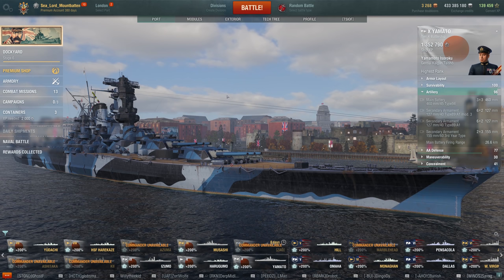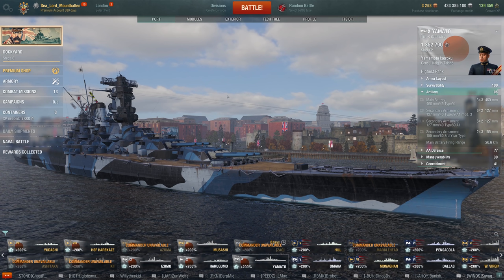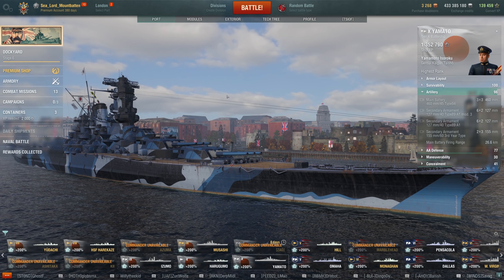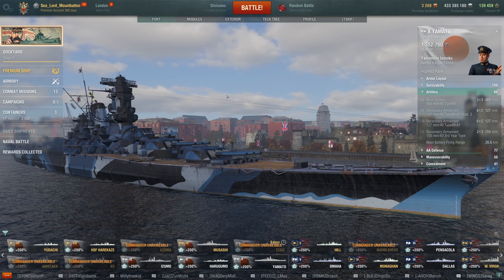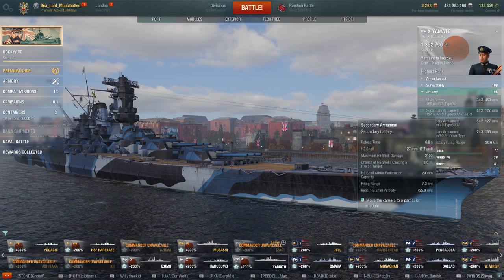I'm going to take my Yammy and put a secondary build on it — not a little wimpy secondary build, a full secondary build. I'm going to treat Yamamoto as if he was a German captain, and all the modules too; we're going to retool this puppy to be a secondary machine. Funnily enough, Yamamoto actually has more secondary guns than Kurfürst — Yamamoto has 32, Kurfürst has 28. But Kurfürst are, of course, way better. The 128s on the Kurfürst are 31mm of pen; this is only 20.